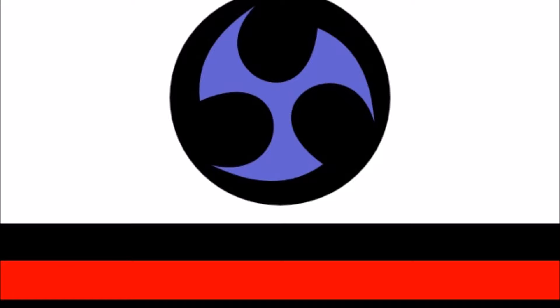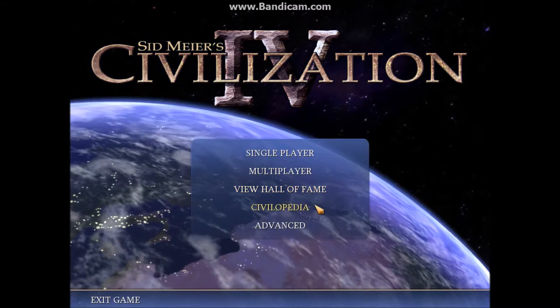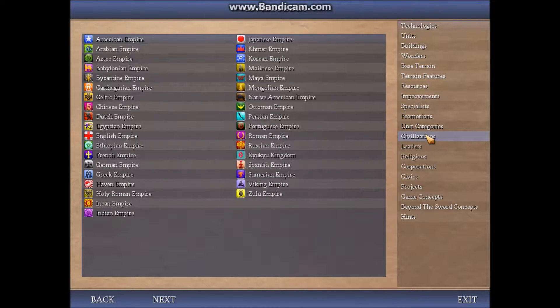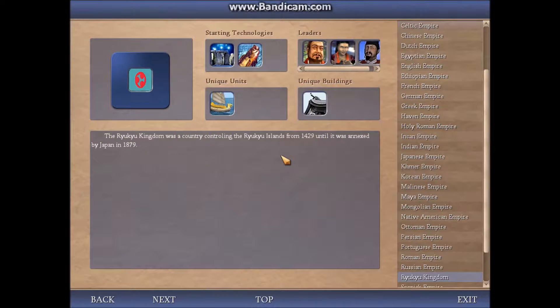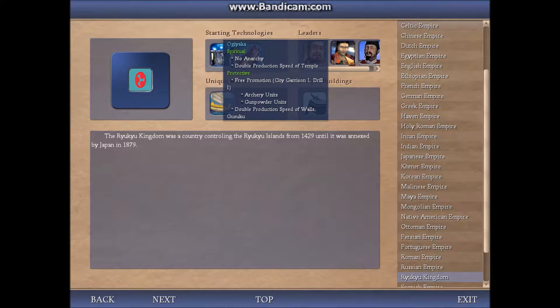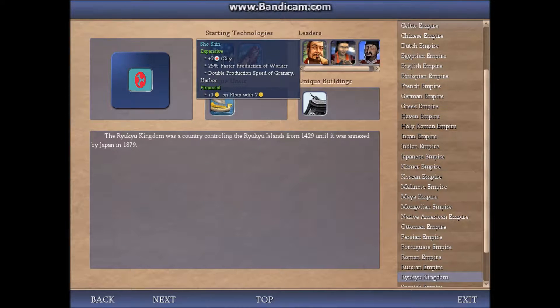While I'm about to showcase my Ryukyu Kingdom mod, I've made a few other tweaks to the game, like turning off global warming and adding a couple technologies and religions. So let's get started. I'm going to use the in-game Civilopedia to show you everything. Here we have the Ryukyu Kingdom. I apologize for the very bare Civilopedia entry, but this page shows basically everything about it. Here we have the leaders: Shohashi, Ogiaka,